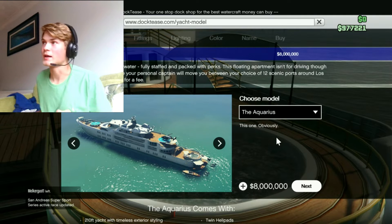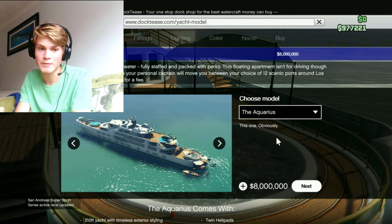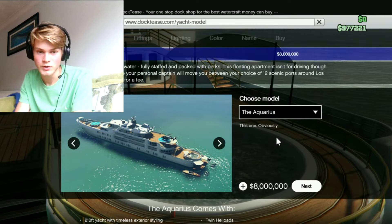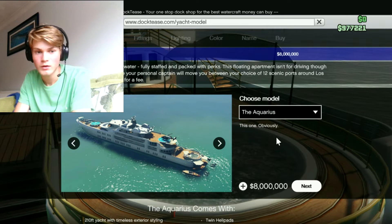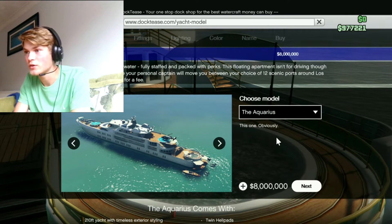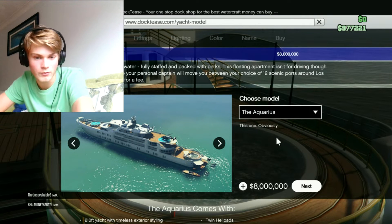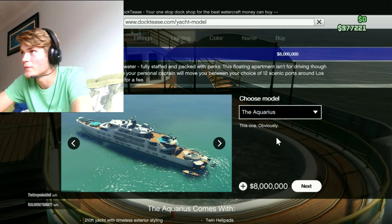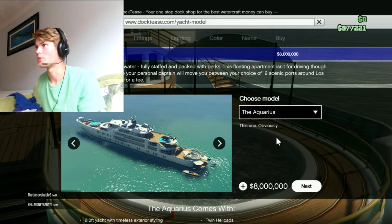In second place is the Aquarius — I think I said that right, not quite sure — 8 million, which is a yacht. I'm sure most of you know what yachts do. You get a hot tub in it, you might get a helicopter with it, you know, some bits and bobs. Not really worth it to be honest with you. You get a living room and stuff like that for 8 million — that is a hell of a lot of money. That's second place.